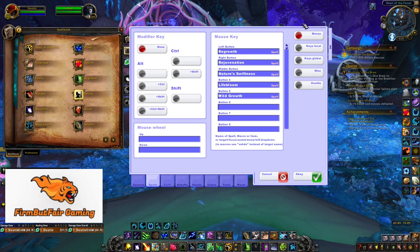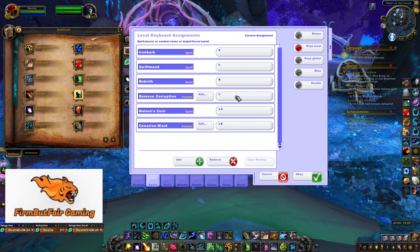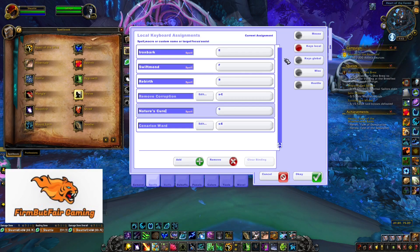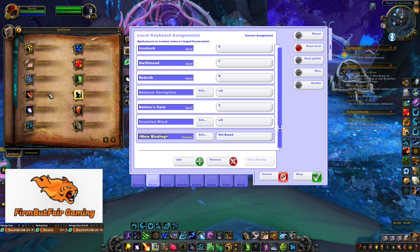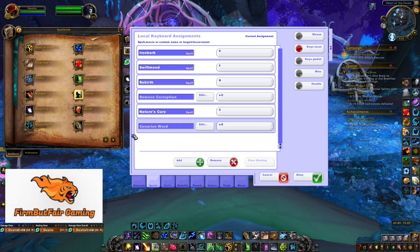If you want to change it to key binds, you can change your key binds. You just click Add, and then in the new bindings you drop whatever you want in. Add moonfire — we'll use moonfire as an example — and you can key bind it to whatever you want. Clear binding or remove. So that's how easy it is: just drag, drop, find the spell you want. Automatic mouse-over. Amazing.